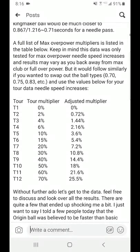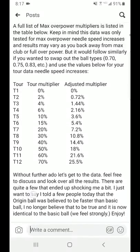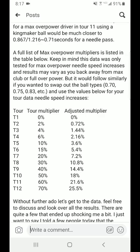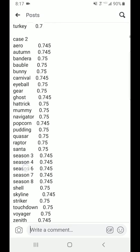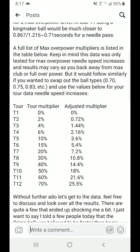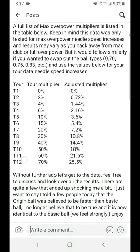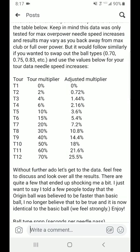You'll also see up here just a brief section on Tour Multiplier — this would be for Tours. For instance, if I wanted to know how fast Tour 10 is, we could take these baseline numbers, essentially with no Tour Multiplier. There's a Tour Multiplier and then there's an Adjusted Multiplier. The Tour Multiplier is essentially like an input into their code, and the output is a calculation that actually affects the speed of the needle. For Tour 10, you'll see an 18% increase in needle speed from its baseline Tour 1 value, which has no affected multiplier.